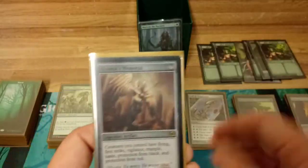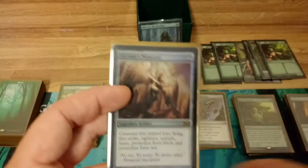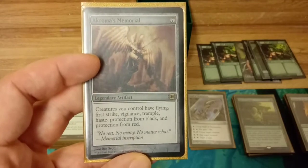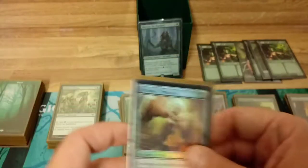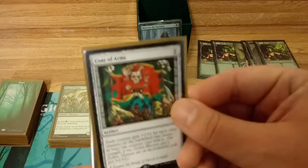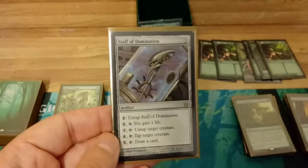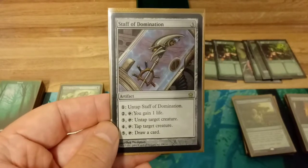Nykthos to get all that mana, and Chromatic Memorial which pairs great with Genesis Wave since creatures you control get flying, first strike, vigilance, trample, haste, protection from black and from red. I also have Coat of Arms and Staff of Domination — Staff is a game-winner because as long as Marwin taps for at least six mana you can play out your entire deck.